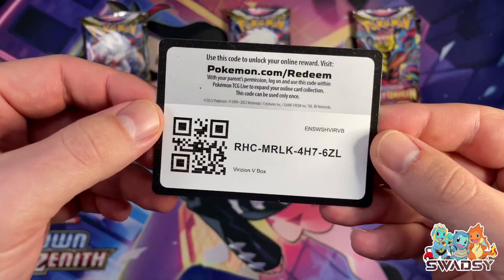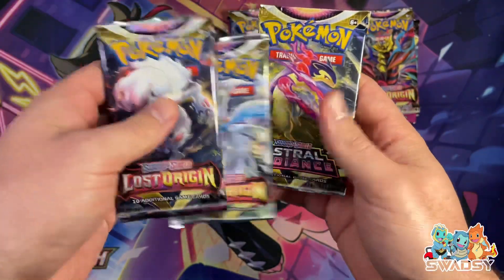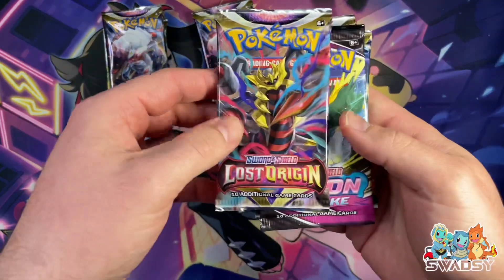You get four packs in each box: you get a Lost Origin, you get a Fusion Strike, another Lost Origin, and an Astral Radiance. I believe that is the same for all three boxes — yes, it is. That'll be the order I'm going to do them in.